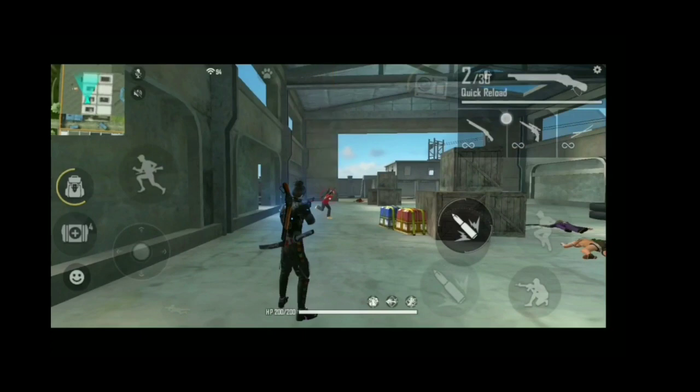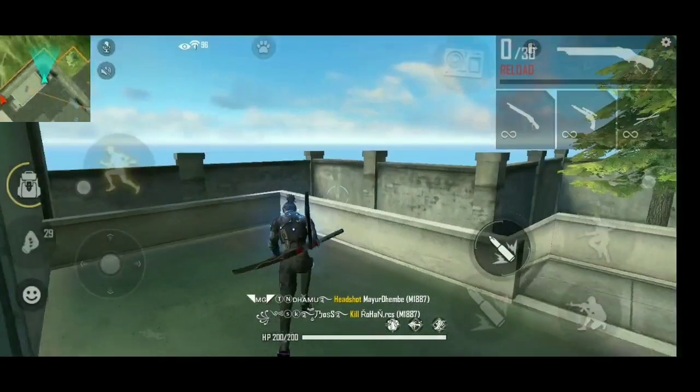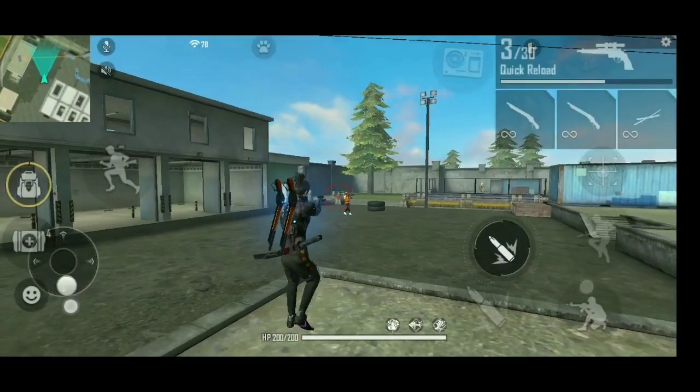If you have an enemy on the left side and you track the enemy on the right side, then you have an enemy on the left side. If you have an enemy on the right side, adjust accordingly.